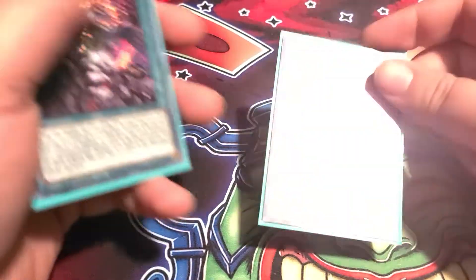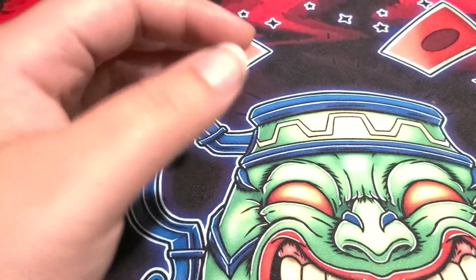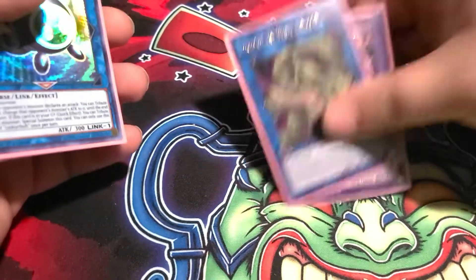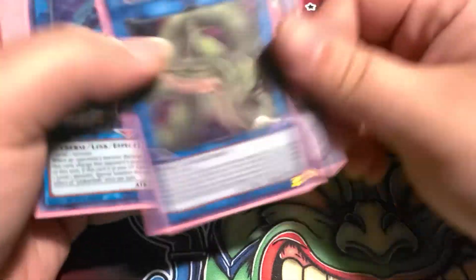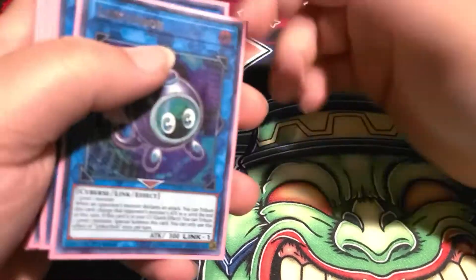For the extra deck, obviously we're playing Dragoon and one Verte — that's all you need for the Dragoon engine. You could play more, but since I'm playing four engines it's kind of tight in the extra deck.